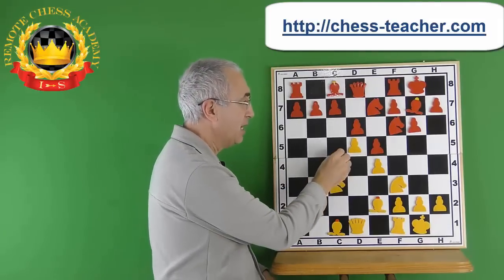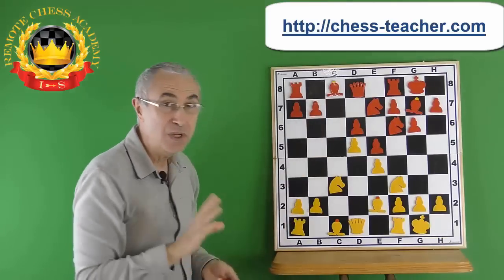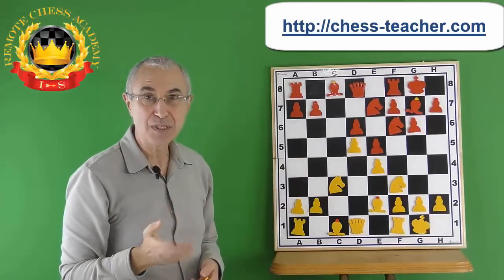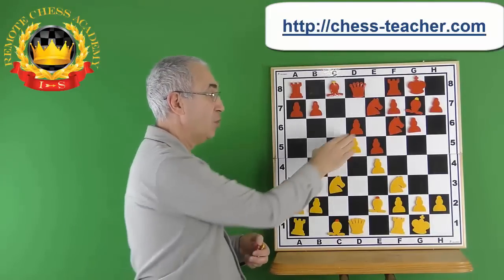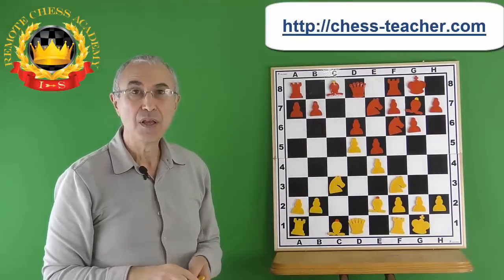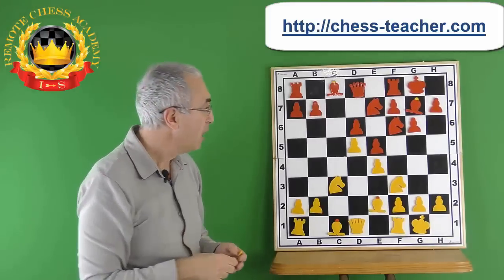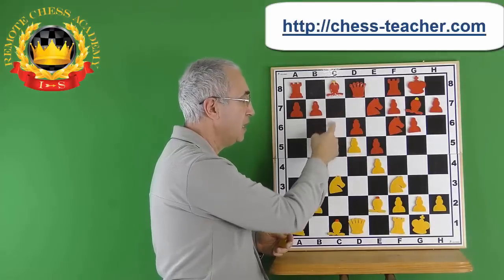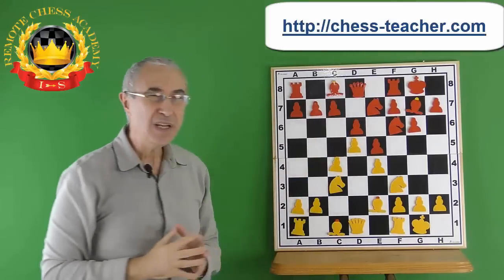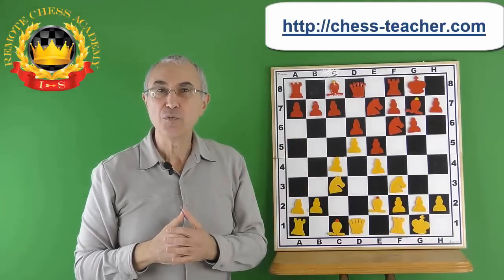For White, that would mean playing c5 at some stage — not immediately — and then swapping those two pawns, which would give White a couple of targets to attack. One would be the potentially weak backward pawn on d6, which cannot be protected by another pawn. There would also be the c5 square that White's pieces can use to get into Black's position and start causing trouble. So the pawn on d6 and the open c5 square are all pluses for White, and White can start looking for ways to push to c5 and exchange it for the pawn on d6.